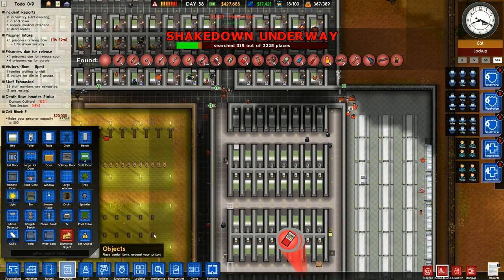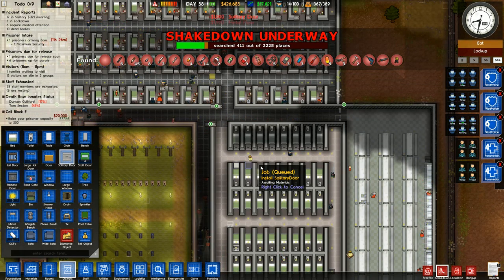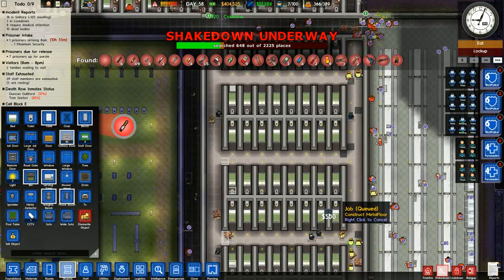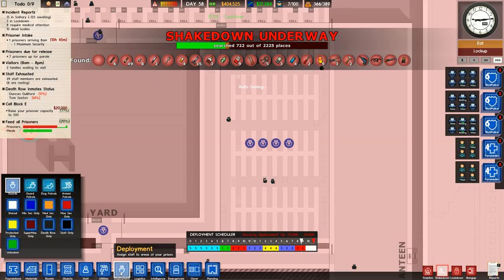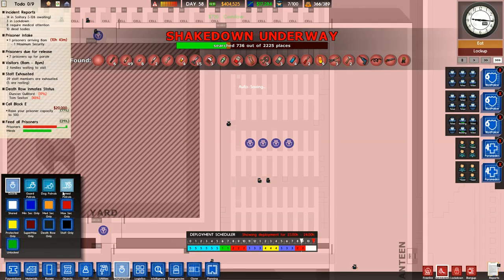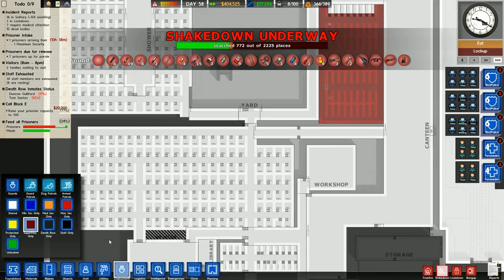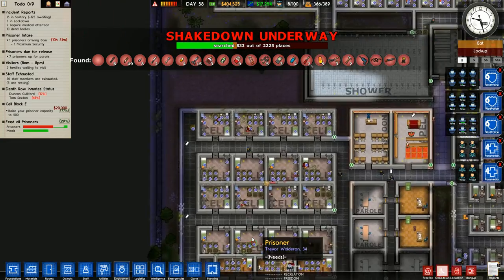Very good - now that we finish this up, we can go ahead and put the solitary doors in and then we have plenty of new cells. Cell doors are being designated to be built, and we're gonna go under deployment and set this thing to supermax only.